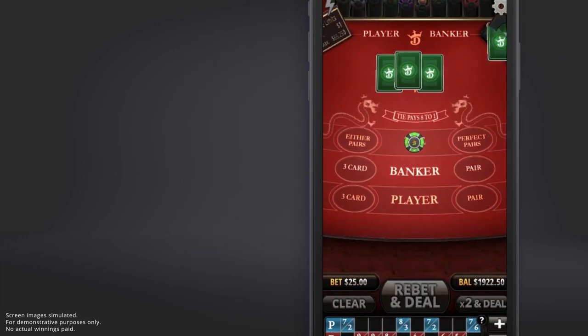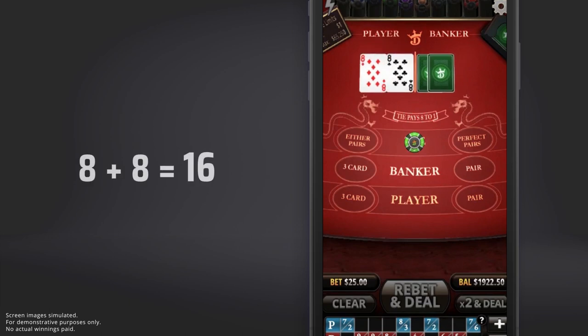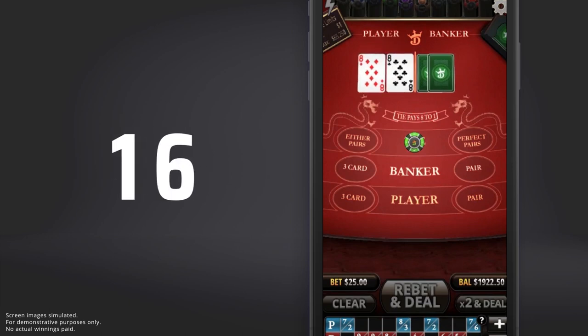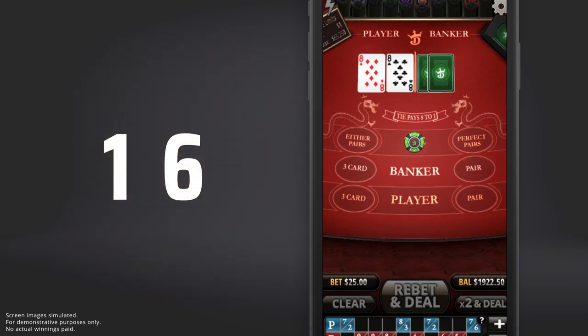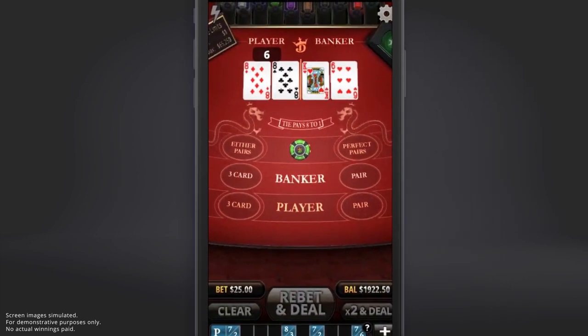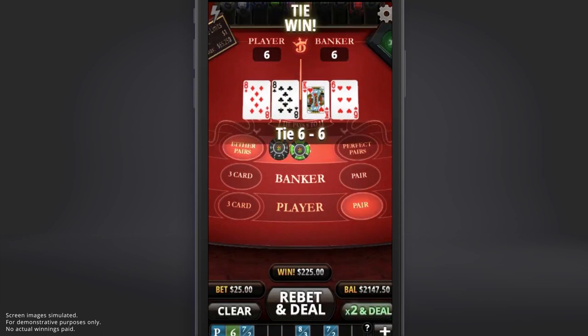In this final example, the player is dealt two eights. In Baccarat, if your number goes over nine, you only count the last digit. This means the player's hand has a value of six. The banker is dealt a king and a six, so the banker's hand is also six. Since both the player and the banker have hands of equal value, this is a tie.